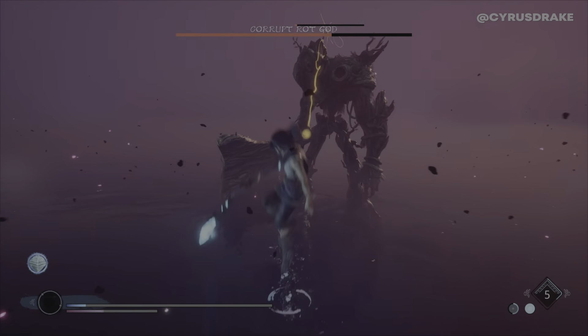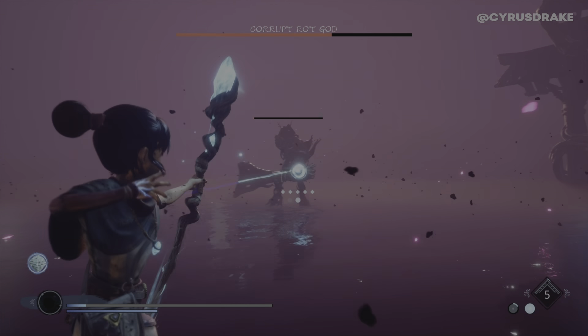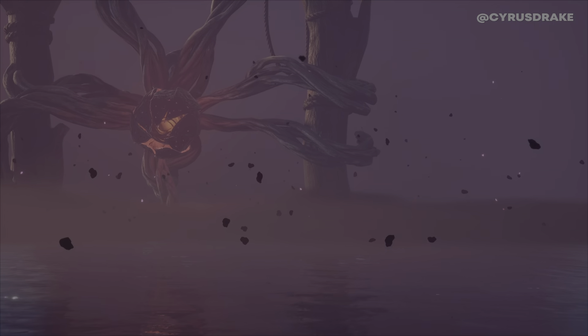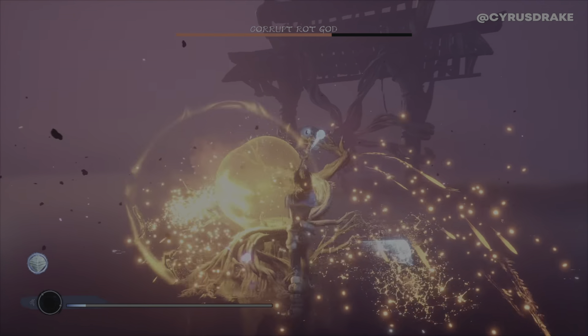Getting down to the last little bit here. It's also good to hit those crystals because you interrupt him for a good amount of time, and then you can maybe throw a bomb on him and come in with a heavy attack.